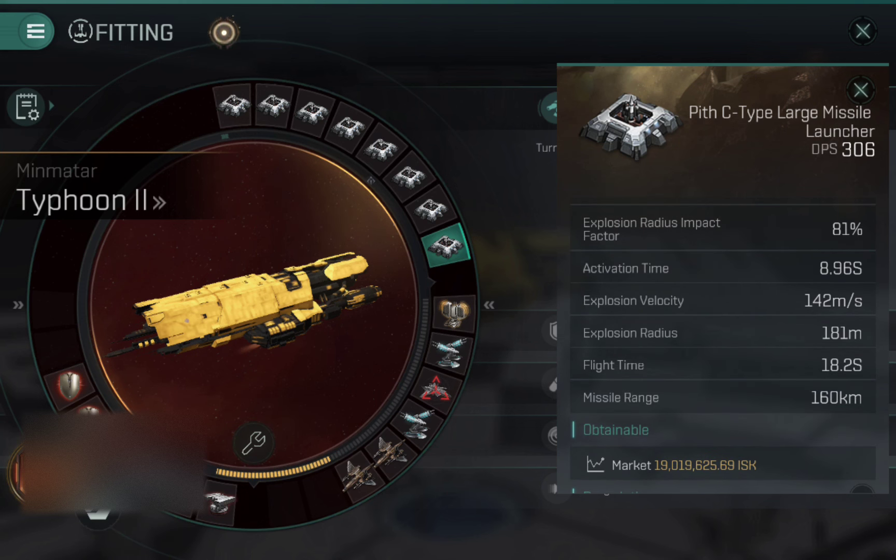The explosion velocity on these is pretty good — it's 142 meters a second. That means that if a ship is traveling at 142 meters a second or slower, the missile should be able to deliver most of its damage when it hits. That's also affected by the explosion radius. You want the explosion radius to be as small as possible and the explosion velocity to be as high as possible. 142 meters a second on a large weapon system is pretty good for missiles.